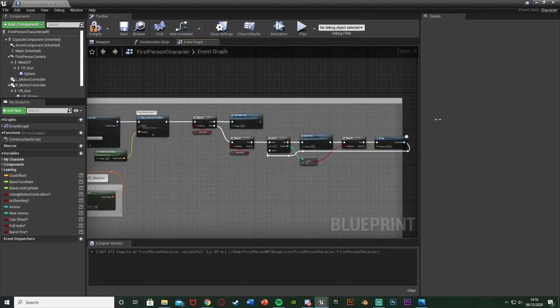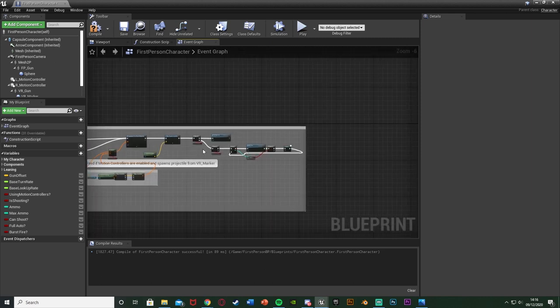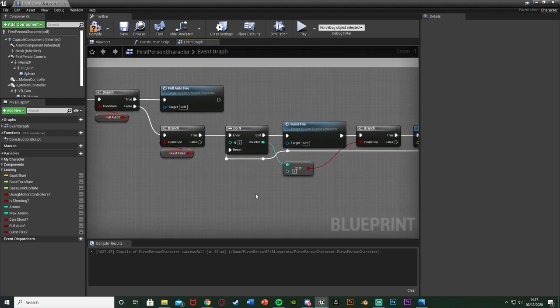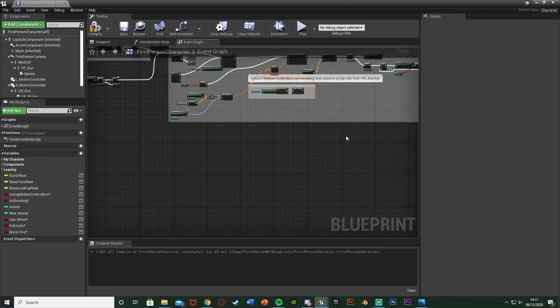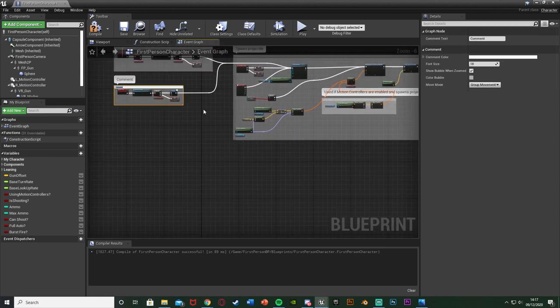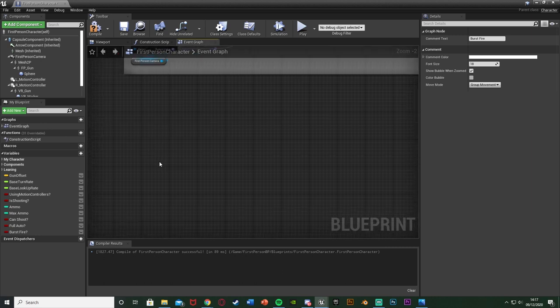So now we have single fire, full auto, and burst fire set up. Single fire is the default since both full auto and burst booleans are false. Now we need to actually be able to switch between them, so let's find some space and set up the toggle logic.